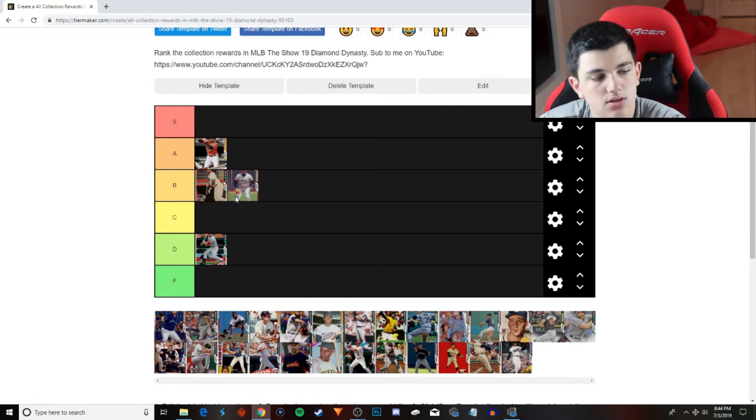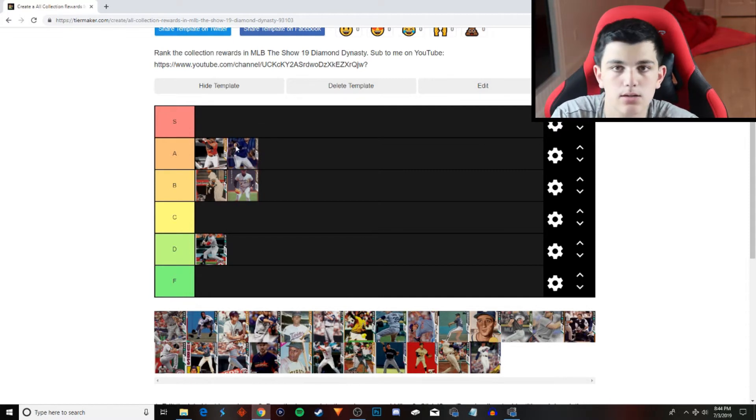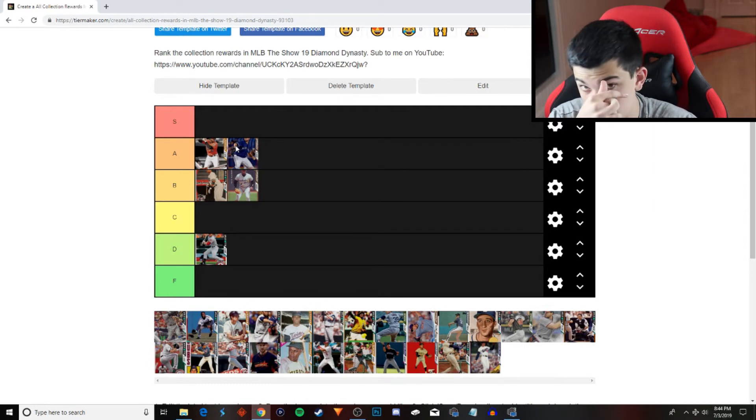Next it's going to be Brett Cecil, and I really like that card. He's going to go into the A tier. Per nines are 90, 95. 70 control and 75 velocity is why he's not S tier. 96 break. His pitch repertoire is insane — knuckle curve, four seam, cutter, two seam, changeup. He does have a cutter, and he is a lefty, which is really pretty good.